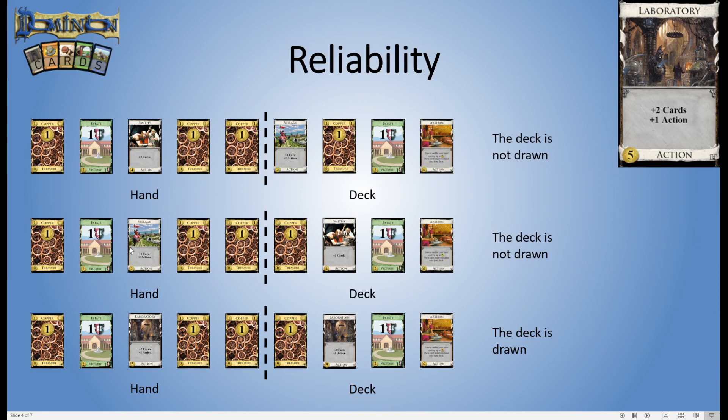Similarly, this time we have got the Village in our hand but the Smithy is just one card further deep in our deck. We play the Village, draw a copper, and unfortunately never get to the Smithy. But if we swap these Villages and Smithies for Laboratories, even in this less favourable configuration where the next Lab is two cards down, we still find it and we're able to draw our deck and play the Artisan. That's where Laboratory gets its reliability from.